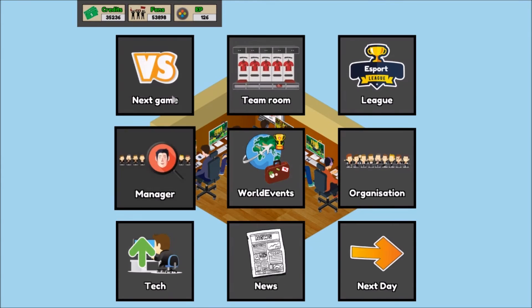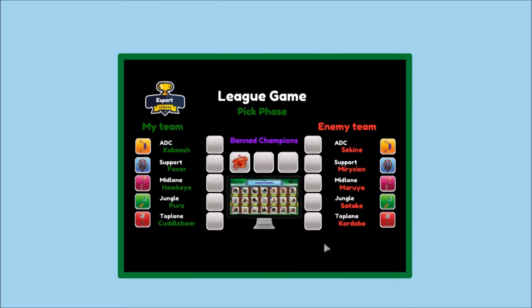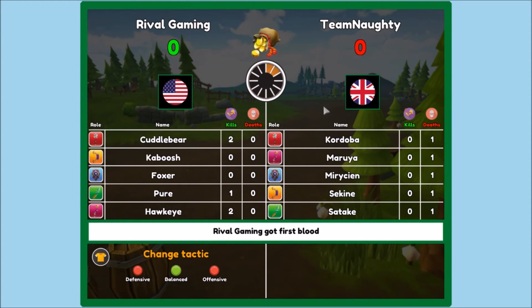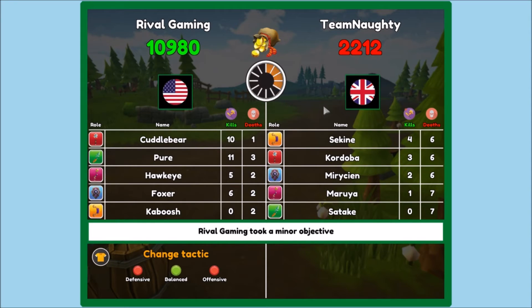What I want to do is get halfway through this season — two more matches — and then give it a good try at the international ones again. This one champion must be really good because I feel like he gets banned every single time, and this top laner must be really popular because he's been picked by one of the teams every single time. Hopefully we can keep winning here. Kaboosh is not showing up in this match though — oh, four and seven. A little disappointing.